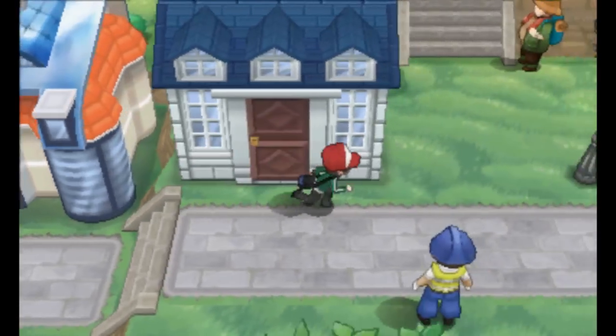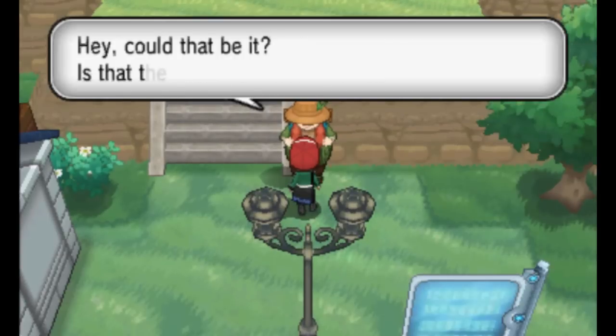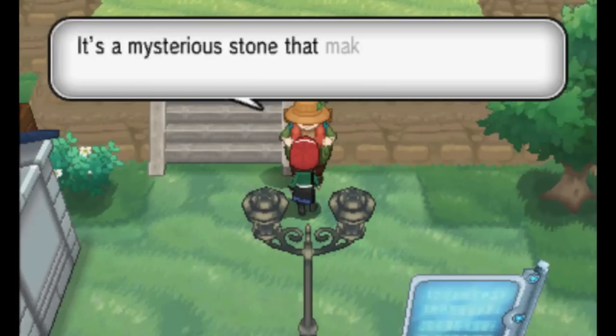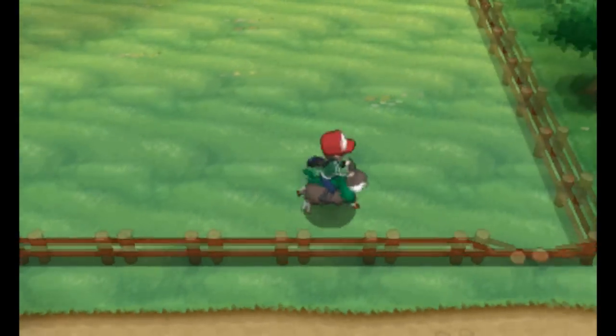When you reach Shalur City, you can earn a Sun Stone after Tirno gives you the Intriguing Stone. Talk to the Backpacker near the stairs to the right of the Pokémon Center and he will ask for the Intriguing Stone. Give it to him and he'll hand over the Sun Stone in exchange.